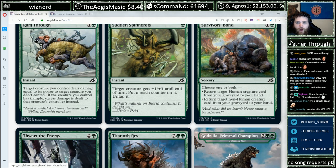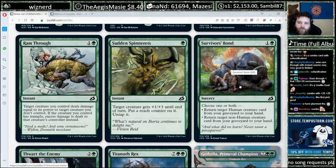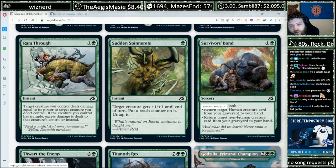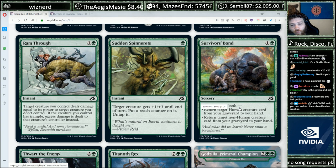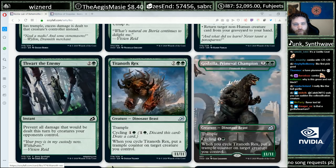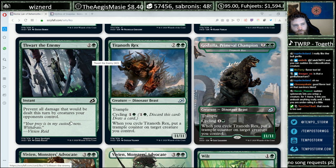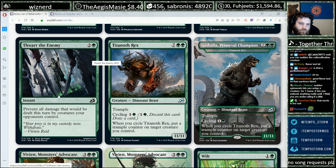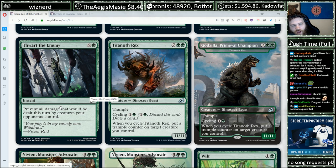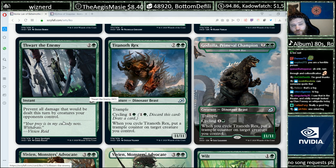This is yet another card that rewards you for splitting your creature types between humans and non-humans. Adorable art too — if any of you haven't seen Gorillas in the Mist and want to have a really sad time, you should watch that movie. Anyway — support-style instant: two and a green, prevent all damage that would be dealt this turn by creatures your opponents control. Fogs, even ones that let you take advantage of them in combat, are a little too situational for my tastes. I'm not going to be playing this card very often, but I will lose to it at least once.